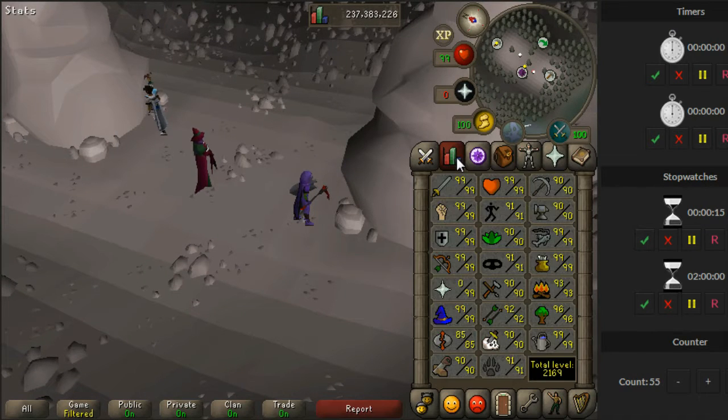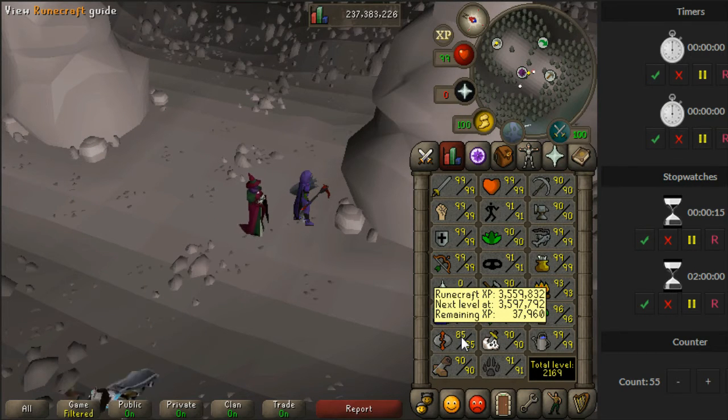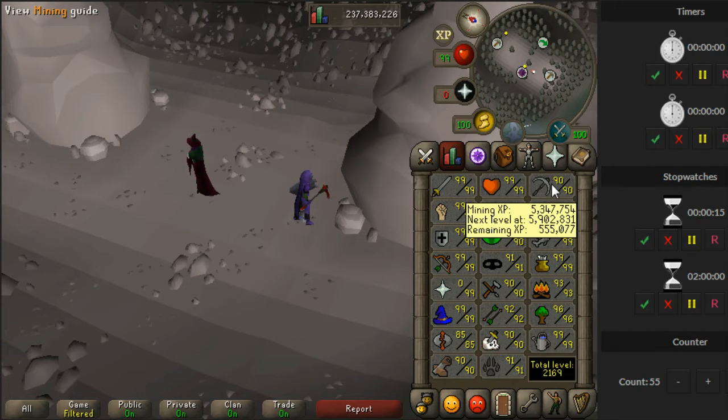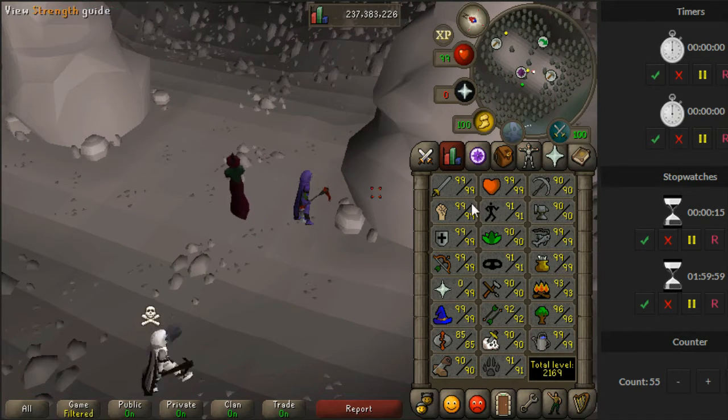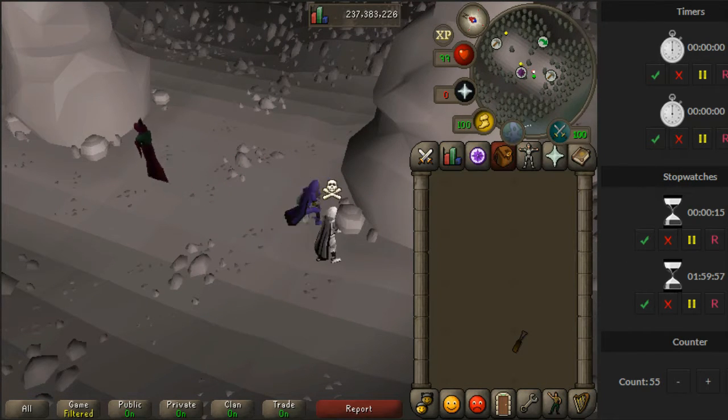So the first method we're going to start with is blood runes. We're going to be doing two hours of this. Got 3,559,832 starting runecrafting experience, and we also get a little bit of mining XP, so we're going to note that — we've got 5,347,754. We've got two hours on the clock, we're going to start that, get straight into it, and I'll see you guys in two hours.